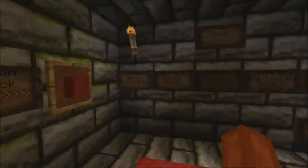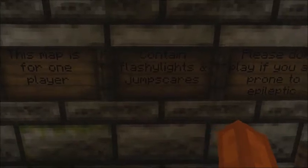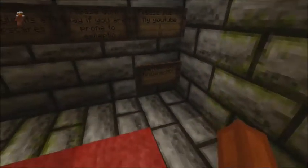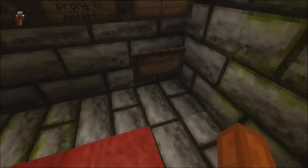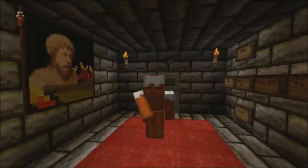You can probably tell from the title. It says this is a horror adventure map for one player — contains flashlights and jump scares. Please don't play if you are prone to epileptic seizures. Please sub to the creator's YouTube — MinigamerHD — there is his channel, and it'll also be in the description below. You guys should definitely check it out.